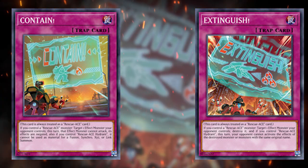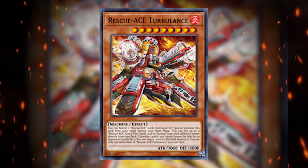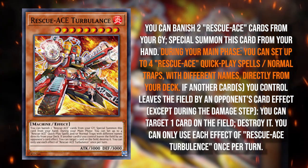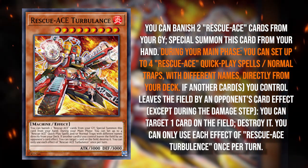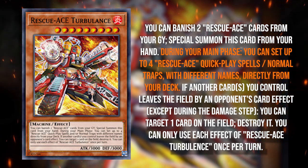The whole gimmick of the deck is that you want to make Rescue Ace Turbulence, because Turbulence can set up to four back row from deck every turn. The back row is kind of mid, and because it's searchable you only play one of each. Before, there were really only four Rescue Ace spell and trap cards you could set.